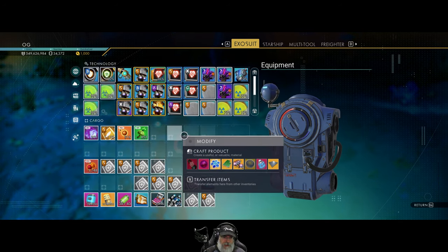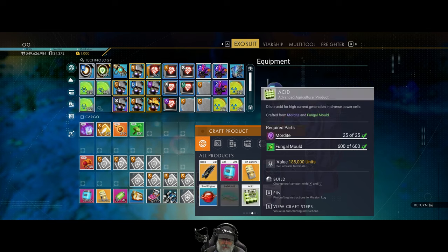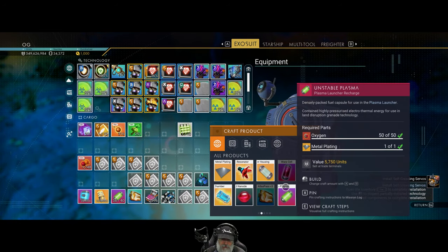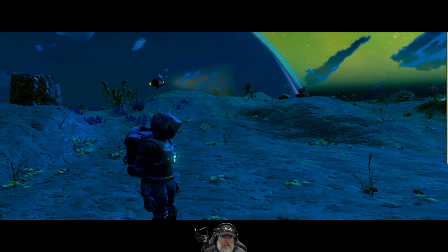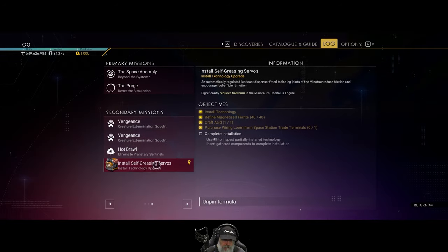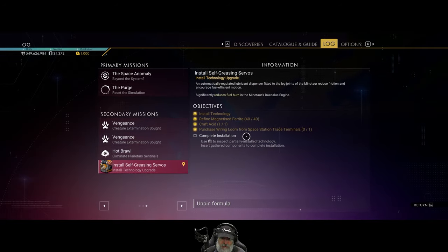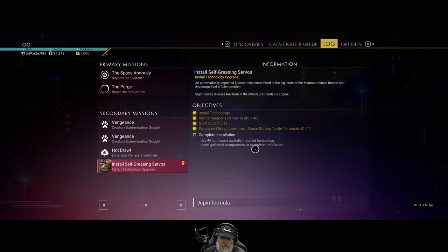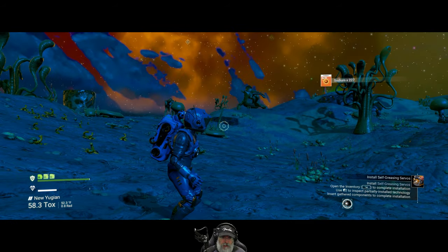I think that's it for the fungal clusters in this particular area. How many did we get — 279? Okay, we're getting there. There's more this way — some are together and some are just by themselves. Now we have enough! Let's go ahead and make our acid. Craft acid, purchase wiring loom from space station, complete installation. Okay so we install that on the Minotaur.